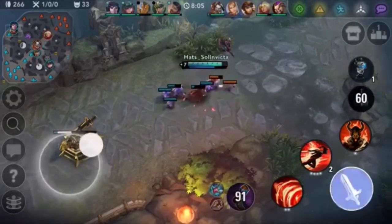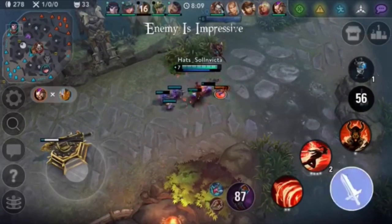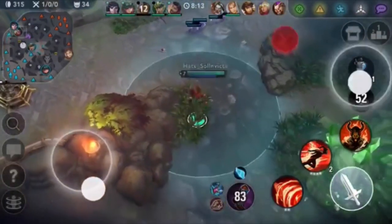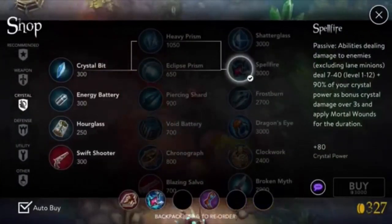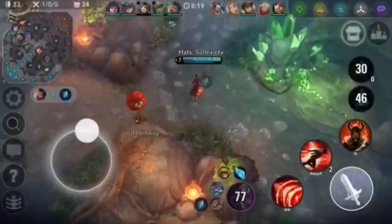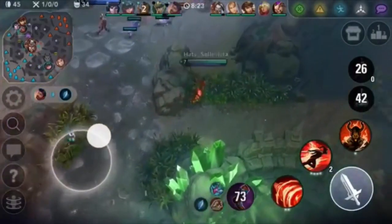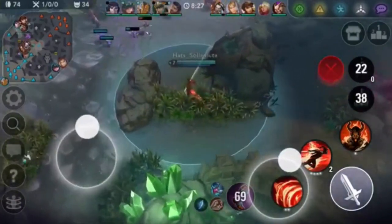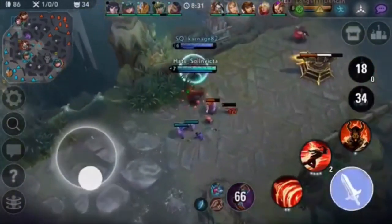He can push this in now. If he does want to push this in, he should probably get vision control afterwards and then try to invade their jungle or something. He's walking back to shop — that's an alright choice, but you can't really buy much, just one crystal bit. With Catherine here they might be able to dive him actually — yeah, that Reza ult with Catherine there is not exactly the best play.